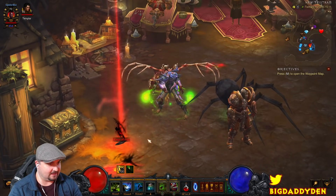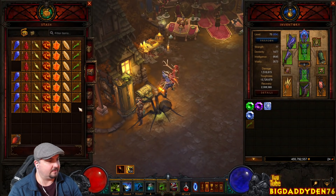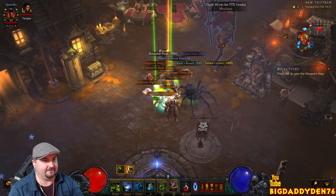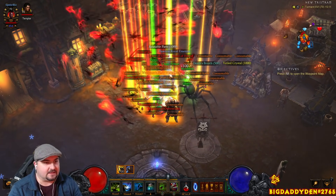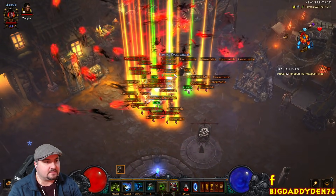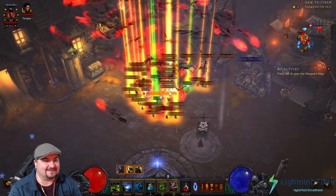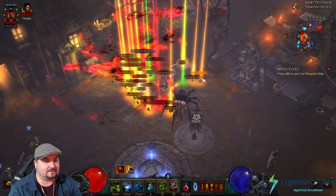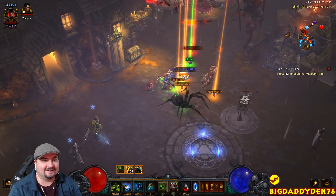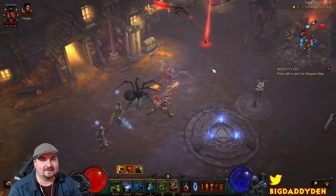Definitely jump onto PTR and test this out. There's also a new mini map icon for soul shards. I've kept one in my bag — dropping it here on the map so we can see. Cleaning up so it's easier to see on the minimap. There you go — you can see that little red crystal on the map. It looks pretty cool. That's the brand new little mini map icon, like a little soul shard marker.